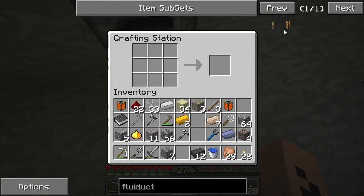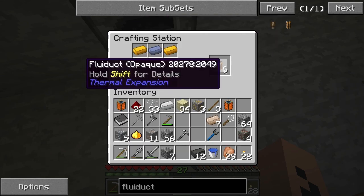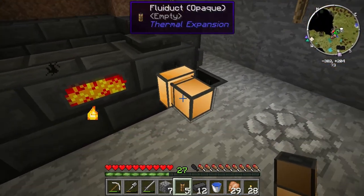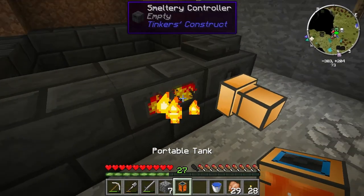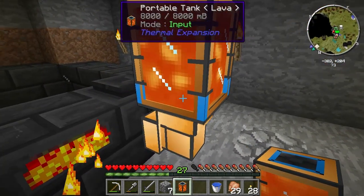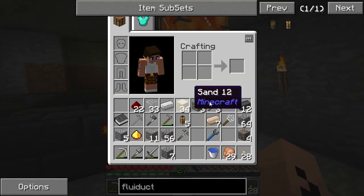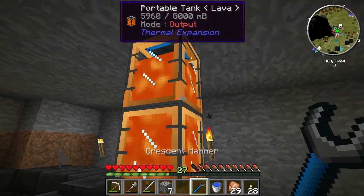Another cool feature of Not Enough Items: shift-click that question mark and it'll auto-fill the recipe if you have the ingredients in your inventory. So we're going to put one right there and put these on top like so. The nice thing is when this is blue it means it's in input mode — if you put one on top it turns orange automatically — and then right-click to change that to output as well.